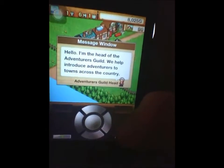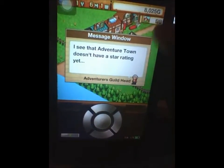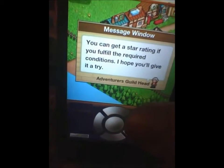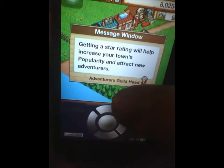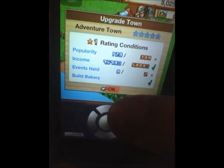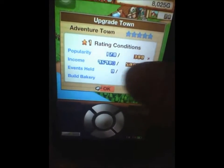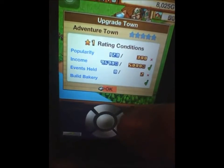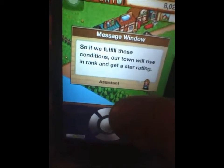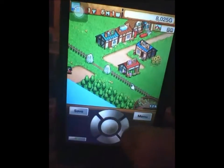This guy is going to tell me how much I need to advance a star. The popularity is only 128 but I need 300. I've got enough income, I need to hold two events, and I have a bakery, so let me hold the first event.